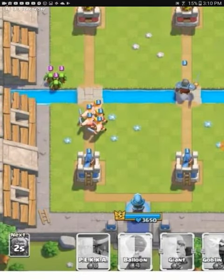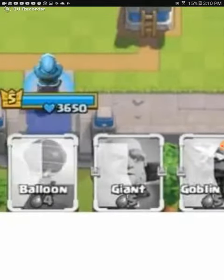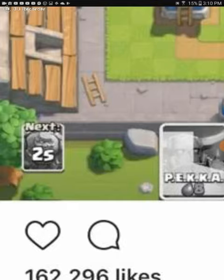The Golem, the Pekka, the Balloon, the Giant, and Goblin Hut all look like they just came straight from Clash of Clans — they look so different. And it actually says two seconds right here; I don't know what that's all about.